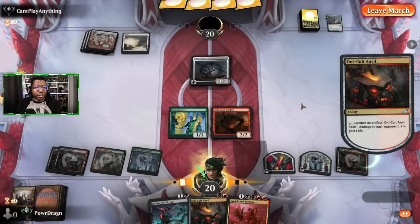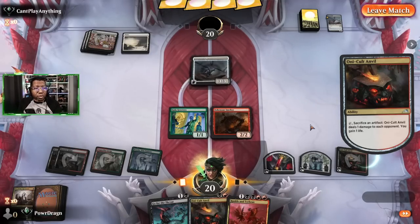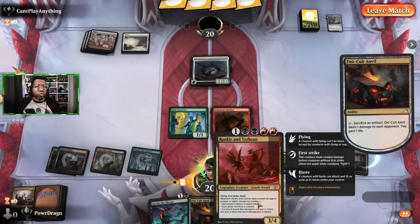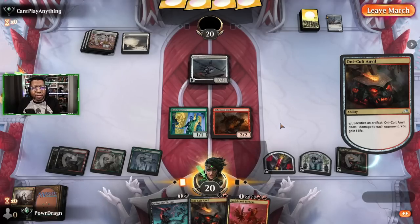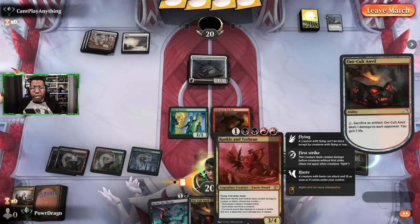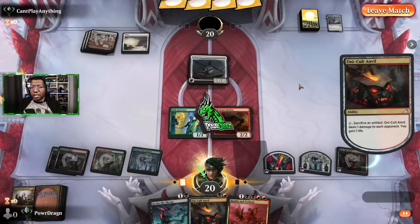Man I was really hoping we were gonna get to rock and roll with this one, because the plan was going to be just turn this into a 1/1, make another treasure so that next turn we could try to get another land, and Rankle plus make a 3/1 and then start going for it with the bonus damage. That could have gotten removed by a Wandering Emperor or whatever, but it had potential. We'll take an easy win.